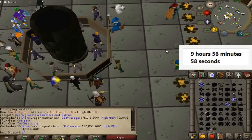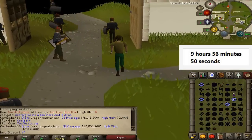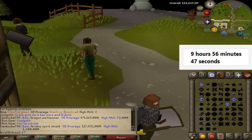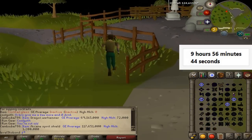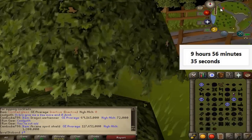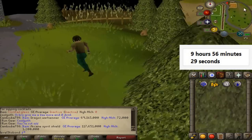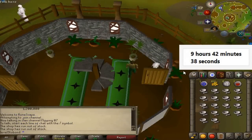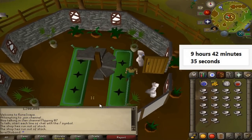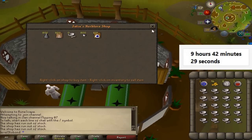We're going to teleport to Falador and run to the Herblore Shop to buy the Pestle and Mortar. Some of you may have noticed I did make a quick video related to that a while ago. If you look at the Herblore Shop, you can see the Pestle and Mortar are worth about 492 coins on the GE but they buy from the store for about 5 coins. This is a really easy way to get cash early in the game when you don't have very much money.